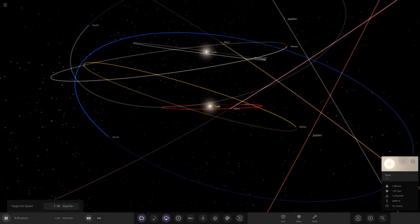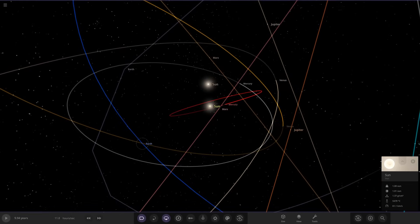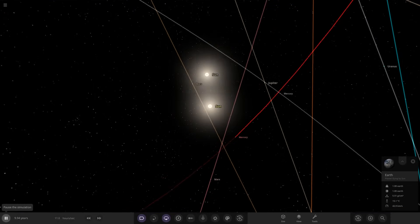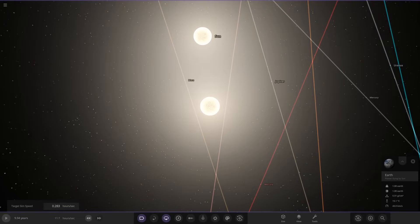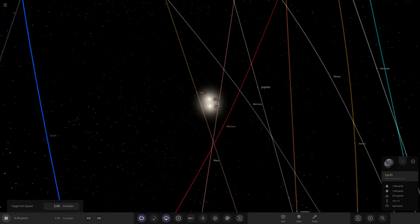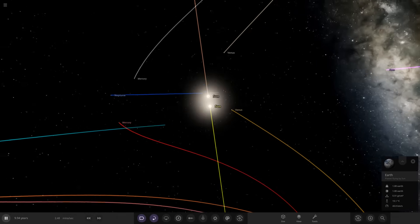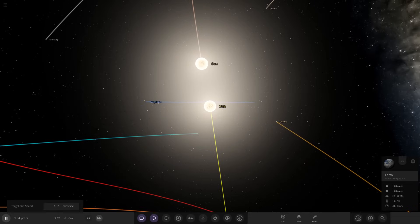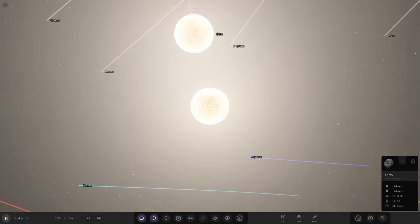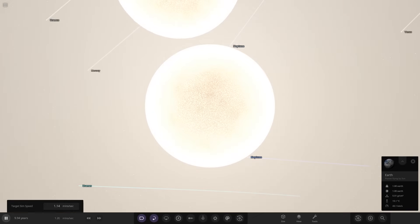Are the suns going to actually collide? That would be a proper solar system collision. Earth still has an okay temperature since it's about 1 AU from the stars. The fate looks sealed — the suns are not getting out of this. They are going directly into each other — sun versus sun — about to collide!